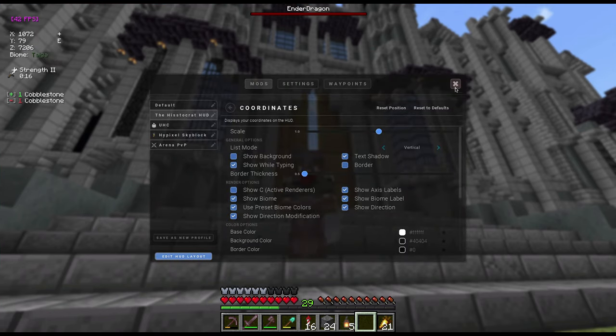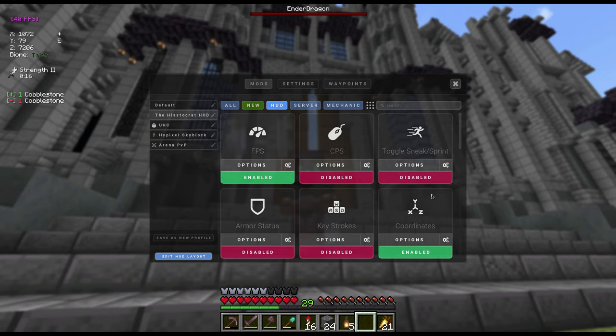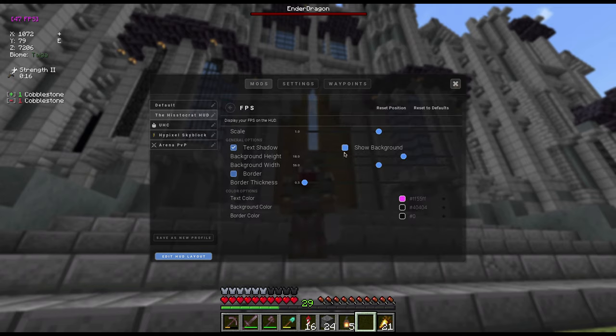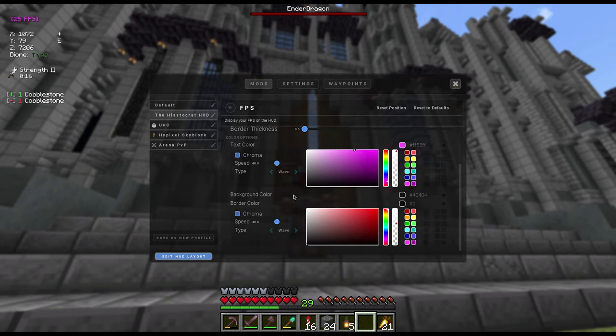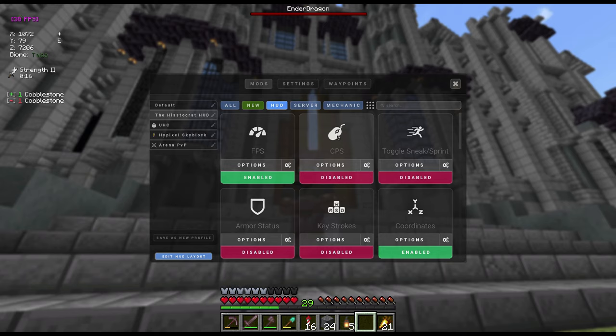You can drag your coordinates down and see the specifications — you can customize it fully. Starting with the HUD mods: first we have FPS, which is self-explanatory — it displays your current FPS on screen wherever you want it. In the options you can add a text shadow, a background border, customize the border thickness, color-code the text — I like a nice pink — add background colors, chromas, and a whole bunch more.